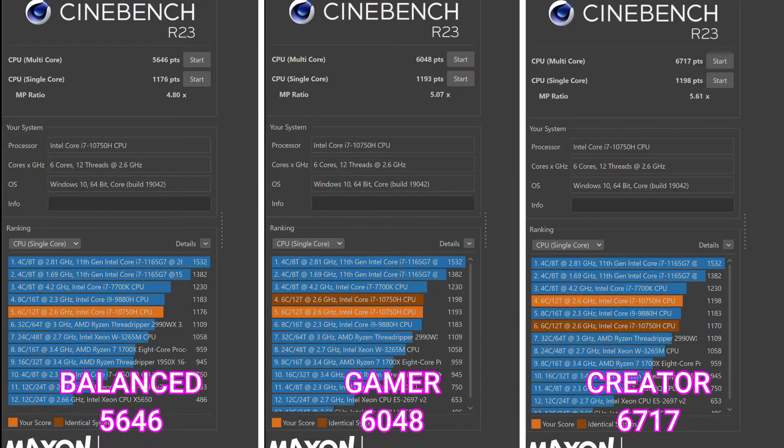Moving on to Cinebench — this one was actually pretty startling. Looking at balanced on the left, gamer in the middle, and creator far to the right, creator mode gives you a drastic increase in CPU power. Cinebench is a great benchmark if you want to test your CPU's multi-threaded performance. A score of 6717 is pretty good. If you've got CPU-intensive workloads, throwing that creator performance mode on may do you a decent amount of good.